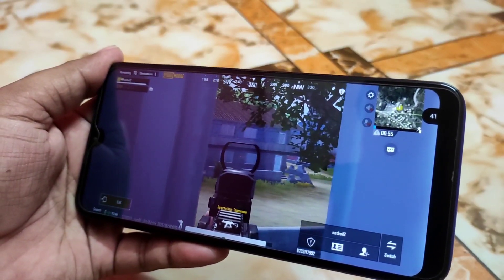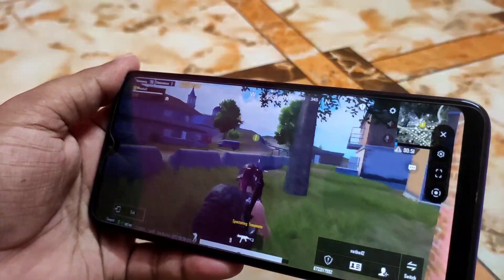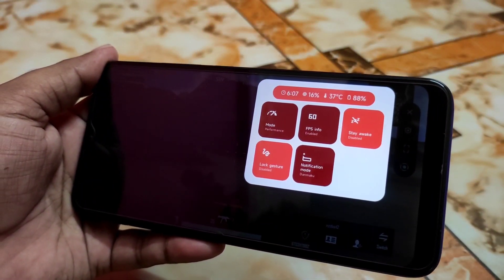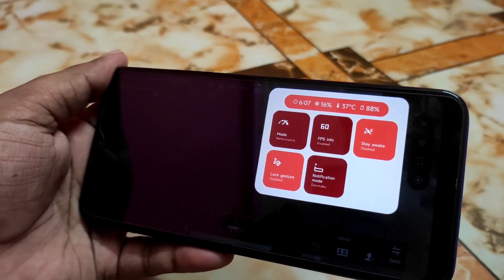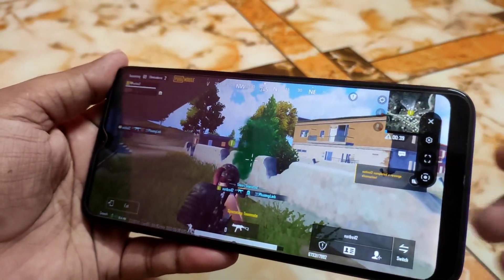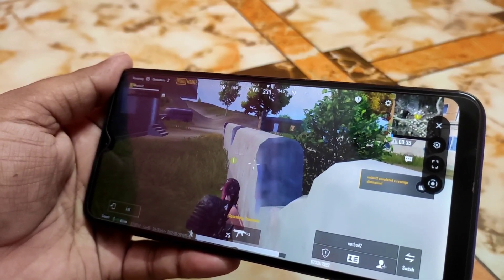But it can fluctuate, no problem with that. This is the latest game turbo or whatever gaming space you guys can see. And if you click on the settings, you guys can enable the FPS info, performance mode, stay awake, lock gesture, and notification mode. You guys can also record the screen and of course take a screenshot as well.